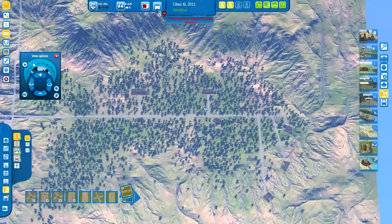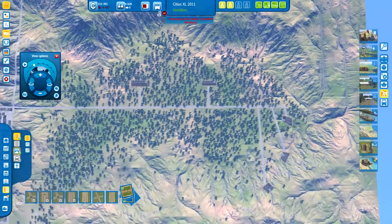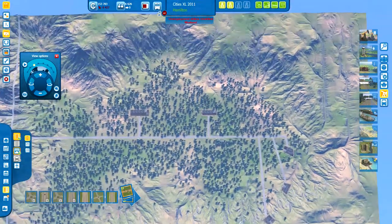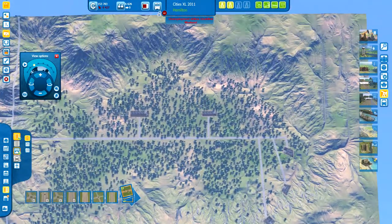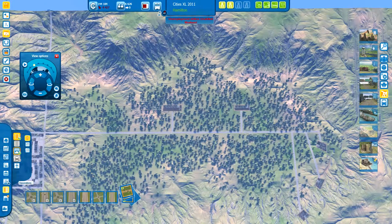Alright, so I'm back for another tutorial on a subject that I've already covered, but I'm going to cover it a little bit more and explain why I do what I do. The question came up about the oil field — why I don't use as much space as possible for 100% efficiency on the oil rigs.